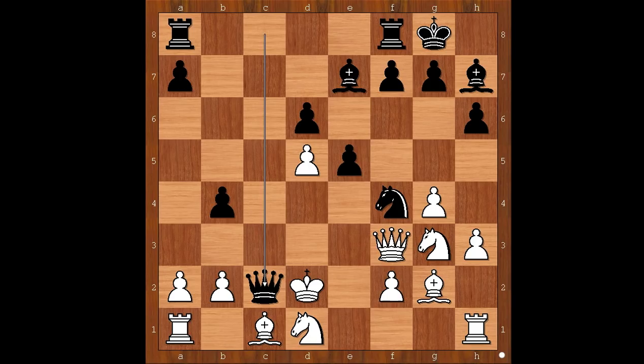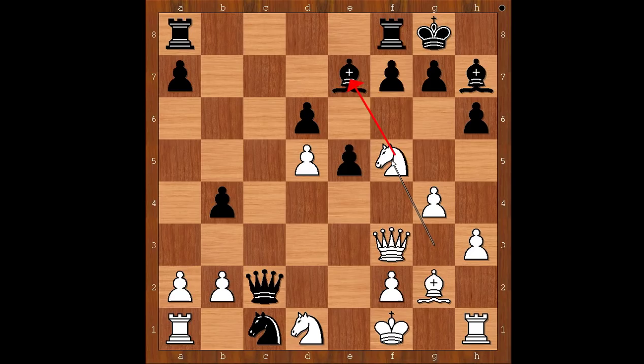Queen to f3. Queen to c2 — black's light squared bishop is doing a very important job, isn't it? King to e1, knight to d3 check. The monster knight moved again. King to f1, knight takes bishop on c1. Knight to f5, blocking the bishop on h7 and attacking the bishop on e7. Bishop to g5.